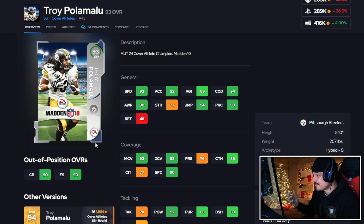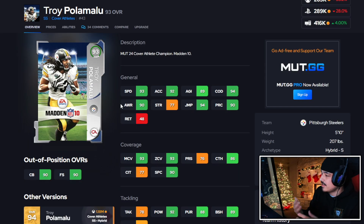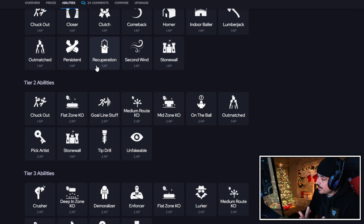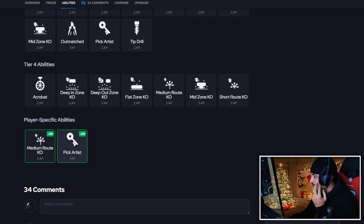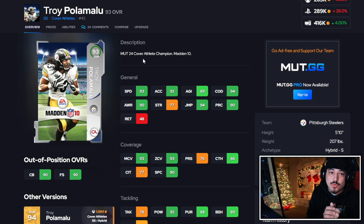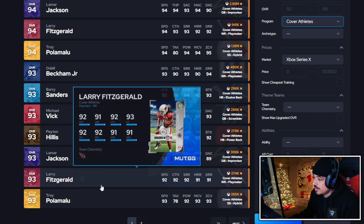Troy Polamalu's lower version is one I like more than a lot of the dumbed-down cover athlete versions — definitely worth it. Going for about 260, with 93 speed, 92 acceleration, can play man, can play zone, good catching, good spec catch, great against the run. Only problem is he's five foot ten. But he does get deep out zone KO, deep in zone KO, medium route KO, true route KO, and discounted pick artist. With smaller players, you want to utilize those KOs. Fortunately KOs don't care about height — they always work. I'll give Polamalu an A minus for this card.